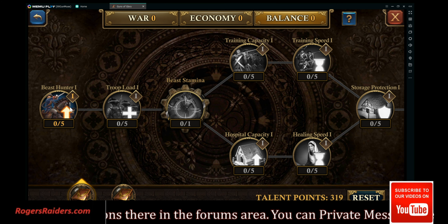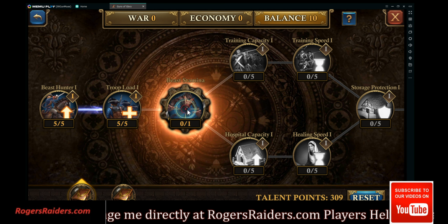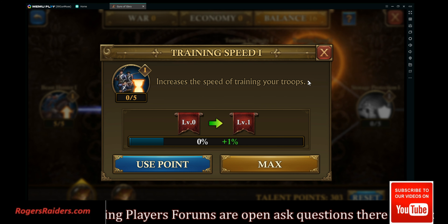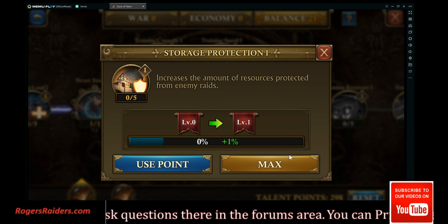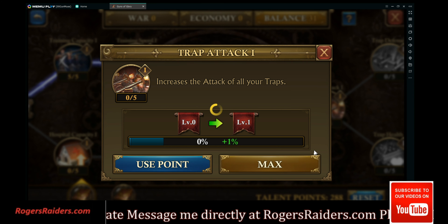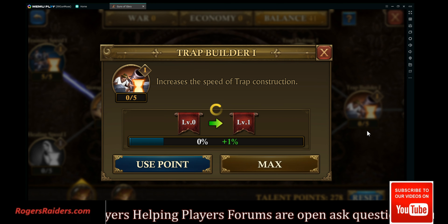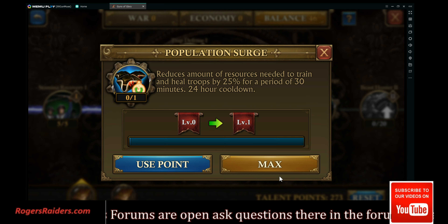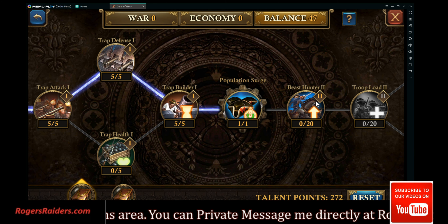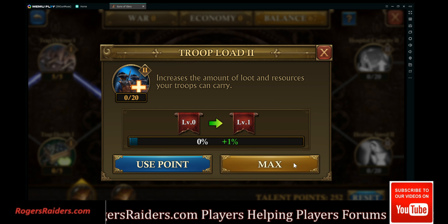We're in the balance tab and what we're chasing is training speed mostly. I know I've got enough points to chase the capacity as well. Storage, production — and this does help trap attack. I love all these trap eaters right in the middle. Population surge — we definitely want that for this build; it's going to cut our costs down, at least for the 30 minutes that we activate it.